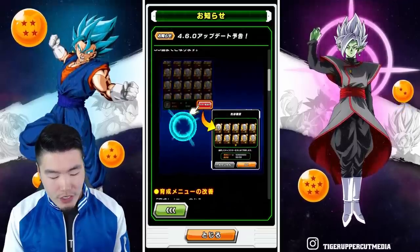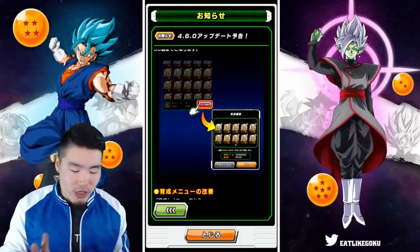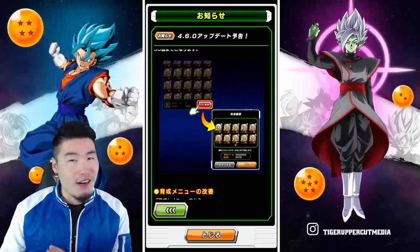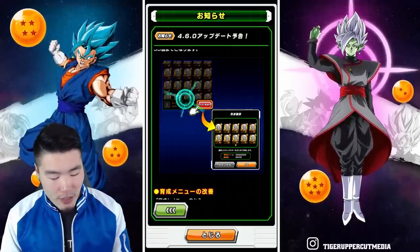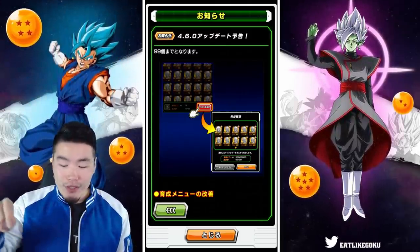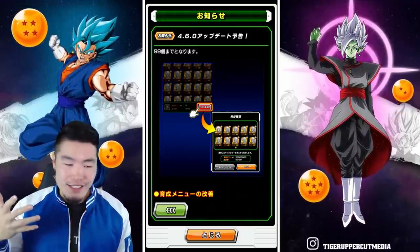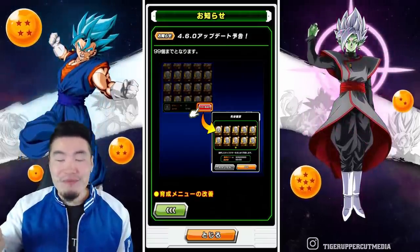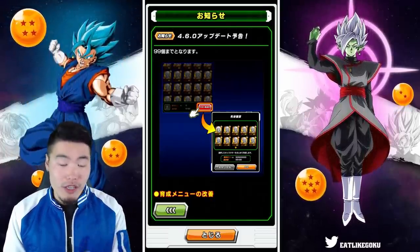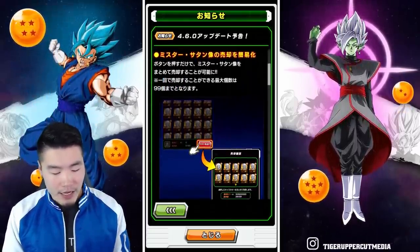First things first, at the very top we have a new feature that will allow us to basically sell all our Hercules statues in one click. I'm not really sure if this is exclusive to Hercules statues or if we can sell R's and SR's all at once as well. But as you can see in the picture, it's showing us that you can sell all your Hercules statues, and that's gonna save you a lot of time. It's super annoying to have to click through all of them. Nobody keeps R's and it's just a super tedious task to click all of them and sell them in the Baba Shop. So hopefully in the future they'll update it where we can sell all the R's and SR's we don't want in one click. Good feature right there.